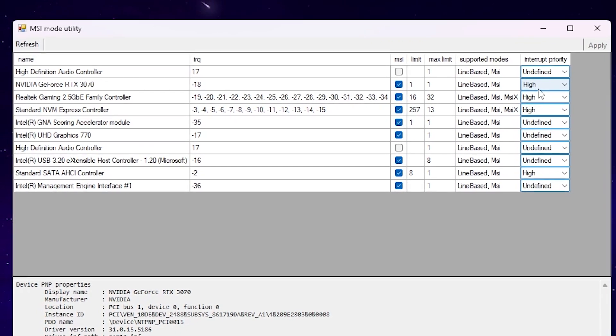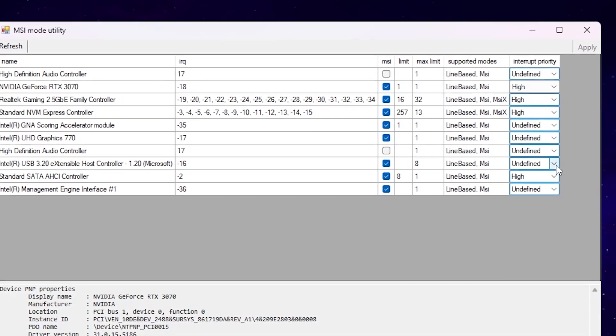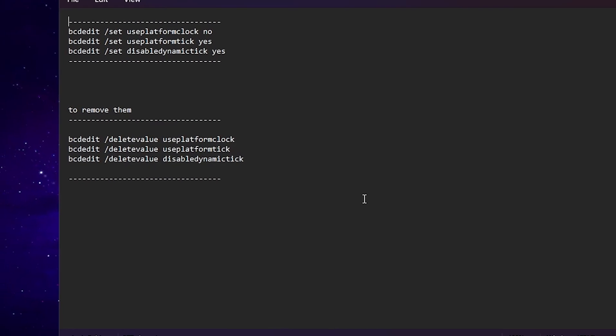If you want to get the lowest input delay out of your mouse and keyboard, go to 'Intel USB 3.0' in MSI Utility. Go to that line, find Interrupt Priority, and also set it to 'High'. Hit Apply and save the settings.